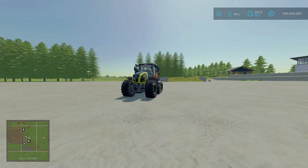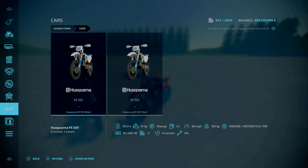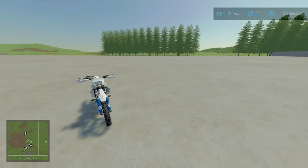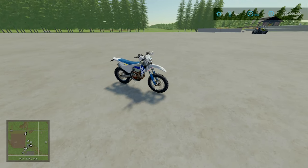Now onto our new mods. Starting off, we're looking at the Husqvarna FE501. This is by Sushis Modding. 10.38 MB to download. Slot count is 7 — goes down to one. This is essentially a scrambler.